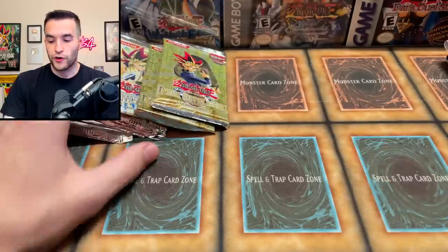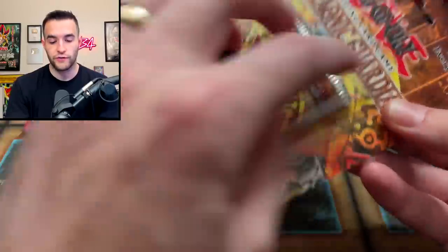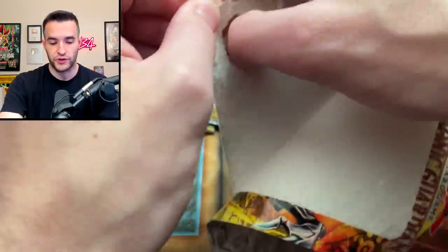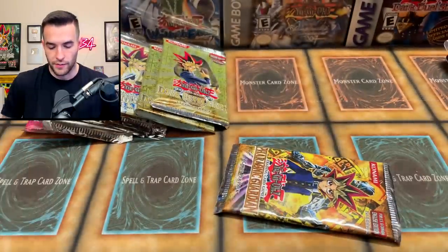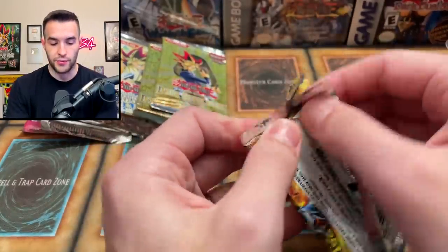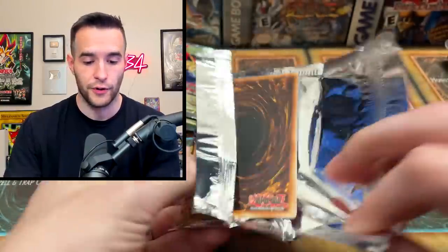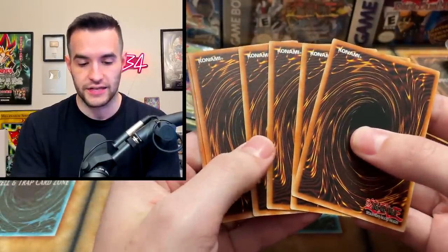I'm really excited to see what we're going to pull for him. I kind of want to go with the Pharaonic Guardian blister first, since we've opened a few of these. Let's start with the stuff you guys have seen a bit already, and save the Magician's Force and stuff like that for the end. Also Dark Beginning — we don't see that a lot, so it'll be fun. First Edition blister, let's go. By the way, his name was Jackson D. — shout out to him for hooking us up with an amazing opening.